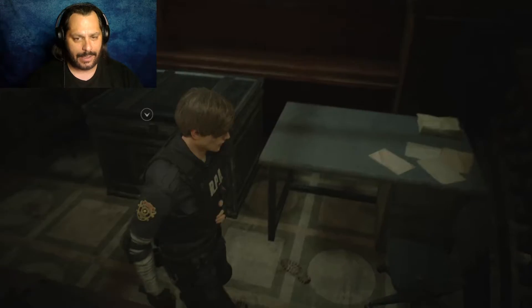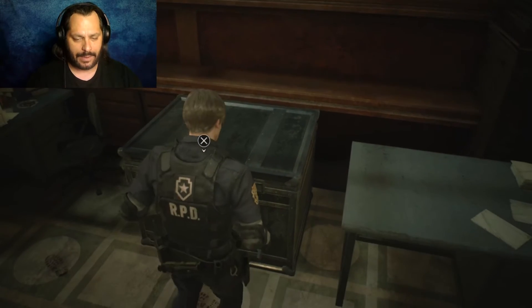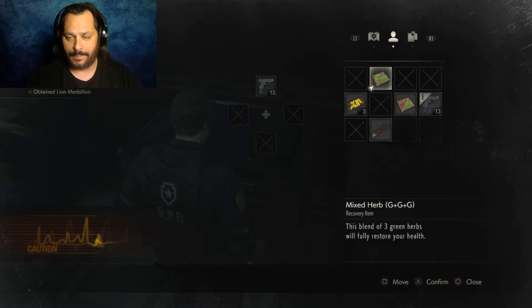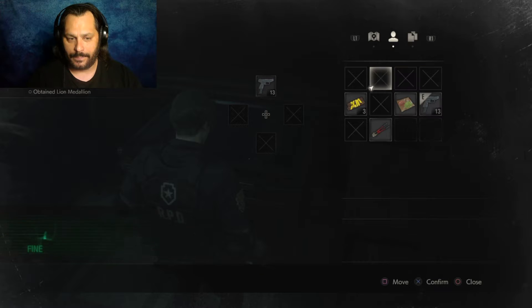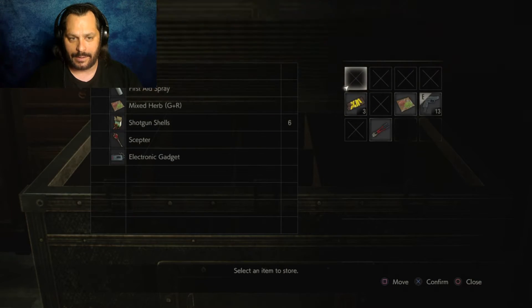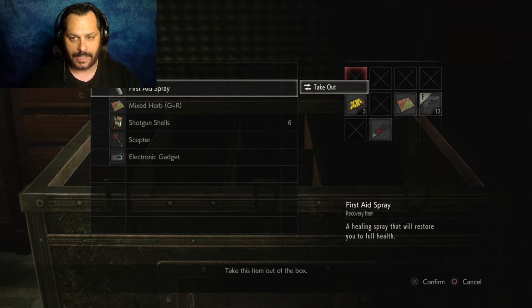Leon is hurting. Do I have anything in my... That requires full health. Recovers full health — I'm going to use it. Goes to hell with it. Do I have anything in here? Take this first aid spray.